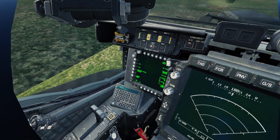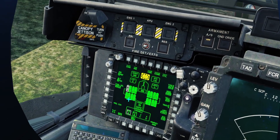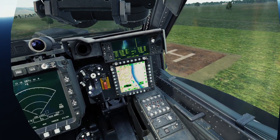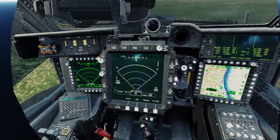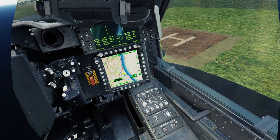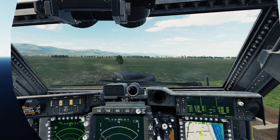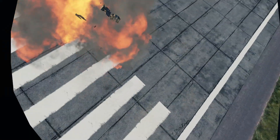Now we can arm the system. We select Hellfire automatic on. Then we perform a scan by selecting FCR and performing a scan — you can see the threats there. Zoom in a little bit, and now we can shoot. Look at that shot — perfect!